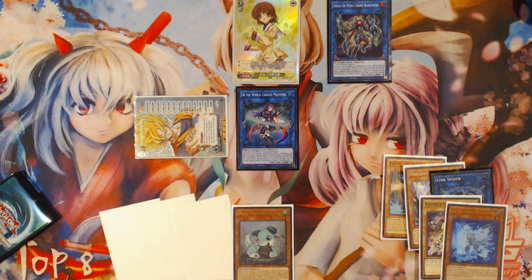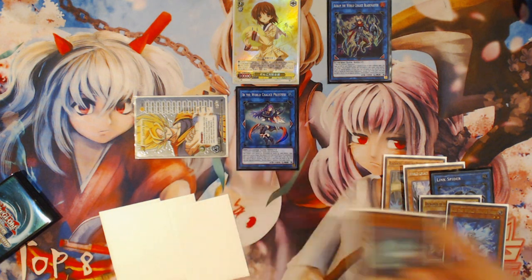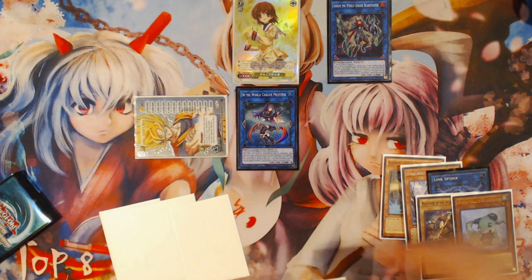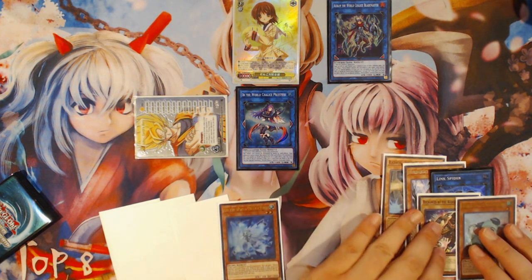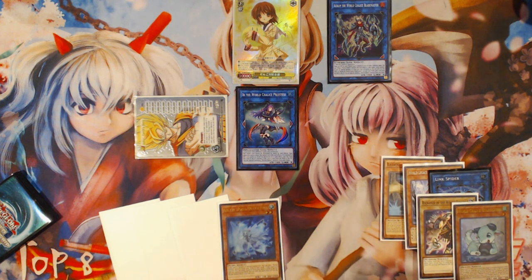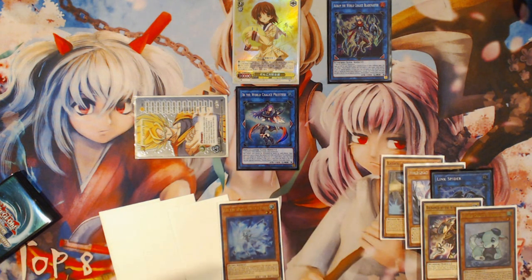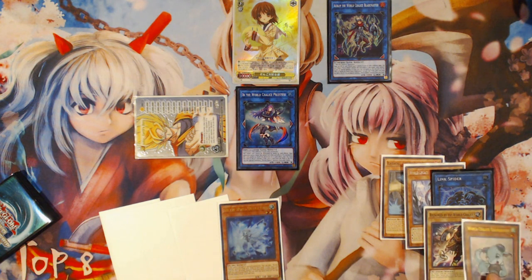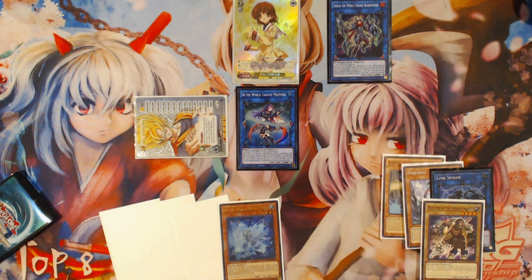What we're going to do is use Lee's graveyard effect — we are going to send World Chalice Guard Dragon from our hand to the graveyard to add Lee back to our hand. We're doing this specifically because we want to be able to construct chain links when we make Ningirsu, so we can dodge things like Ash Blossom. At this point nothing outside of World Legacy World Chalice has triggered anything that could set off Ash Blossom, so we want to be cautious about that. We'll use World Chalice Guard Dragon's graveyard effect.